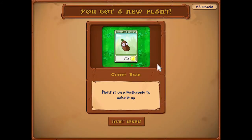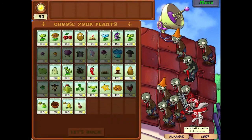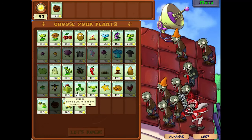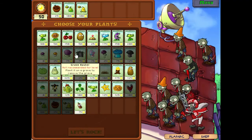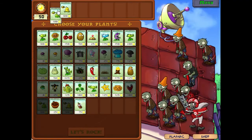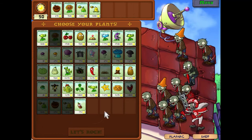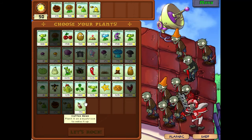I mentioned planting my Magnet-shroom, but the magnet would have been asleep because it's daytime. This Coffee Bean helps you get around that — plant it on a mushroom to wake it up. Can be pretty useful. Oh no, all these metallic objects — what are we going to do? We're going to need something defensive. We have no bungee zombies, so that's really good.